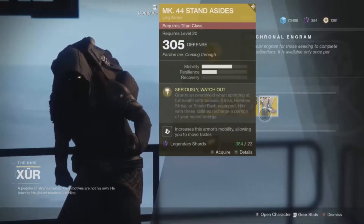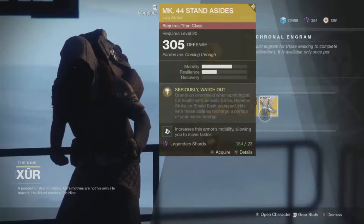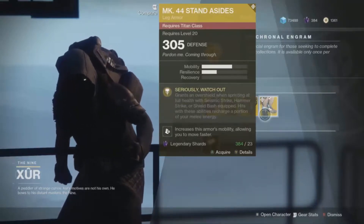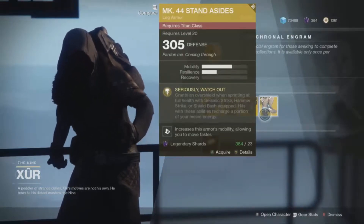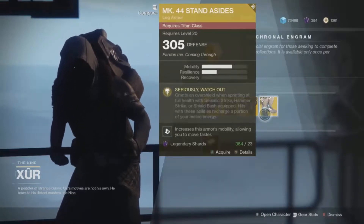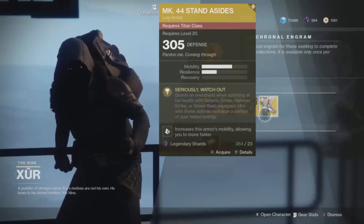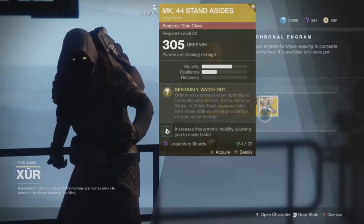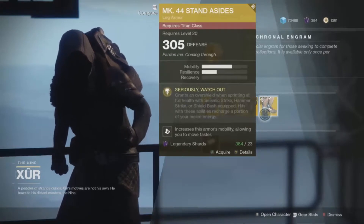For the Titan class, Xur is selling the MK-44 Stand Asides. It's an alright exotic — best used in Crucible. It grants an over-shield when sprinting at full health with Seismic Strike active, meaning if you're running your Arc subclass and sprinting at full health you get an over-shield. Running Solar or Void subclass, hits with those abilities recharge a portion of your melee energy. The best use is with the Striker arc subclass for that over-shield, though it doesn't work quite as well as it did in Destiny 1.